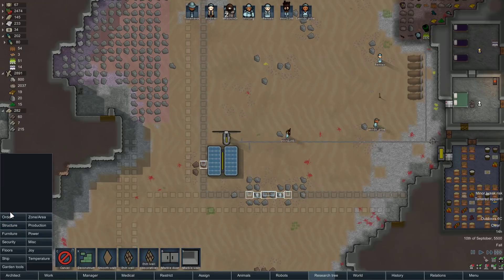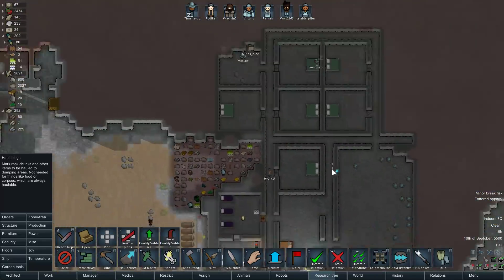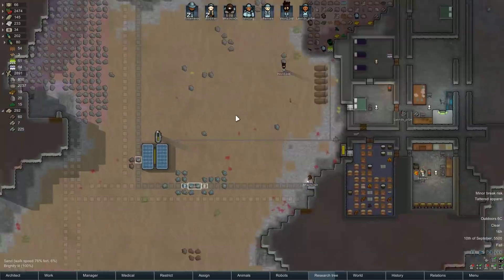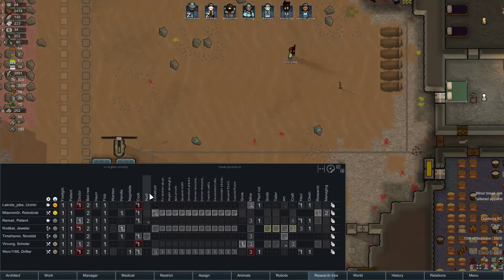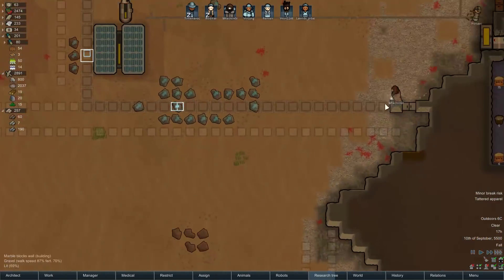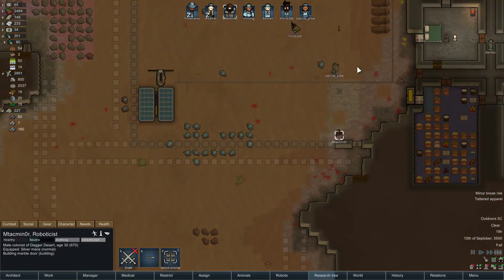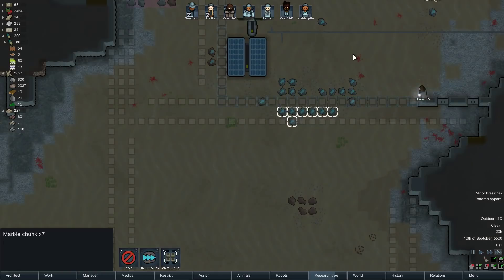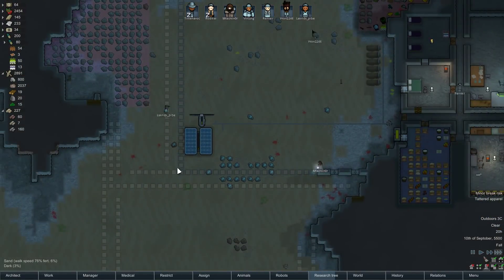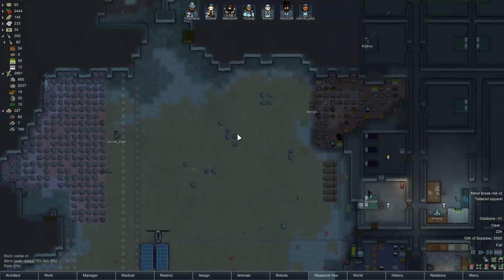We're going to do a regular haul command on that stuff over there to get it out of the way, and same thing here. It doesn't have to be a high priority haul. And here we go — we're going to get lots of construction practice. Miner is the one with the most passion. It would actually be nice to get him as much skill as possible so we can get super high-quality furniture going forward. Our storage is actually starting to fill up quite a bit here. We will probably expand the stone storage.